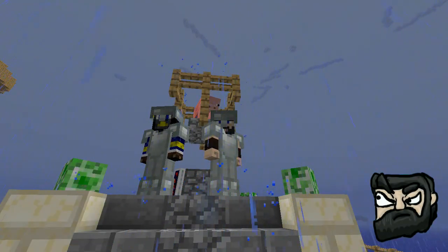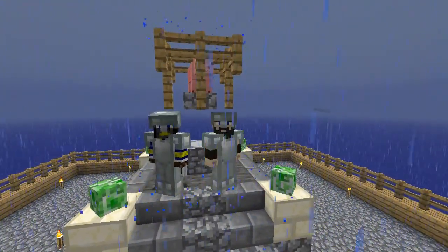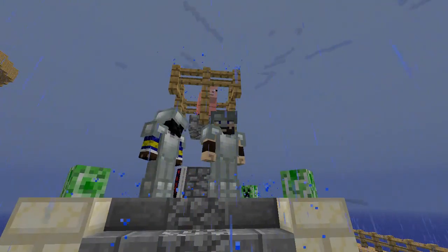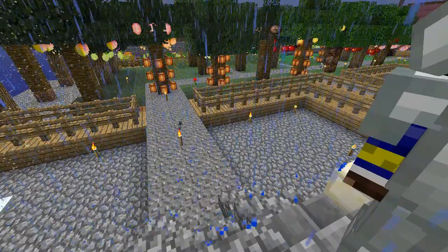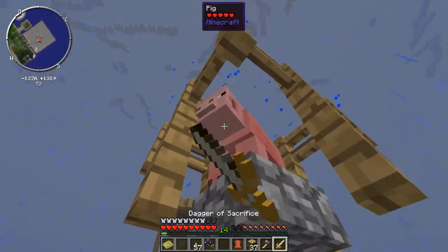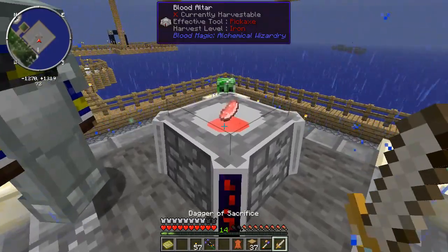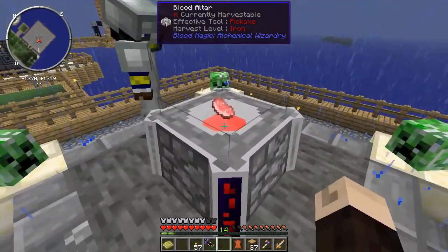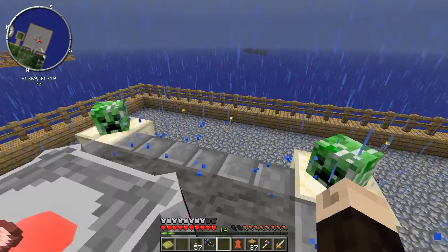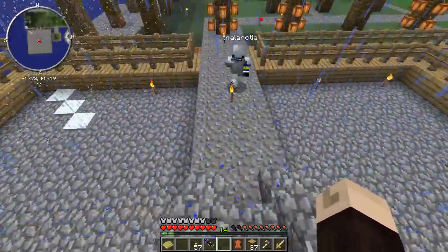Hello everybody and welcome to my altar — my bloody altar! This is our sacrifice pig; I will name him sacrificial item number two because we have sacrificed many things. Goodbye! I'm gonna rub his flesh and his blood — I was hoping we could squeeze it a bit more.